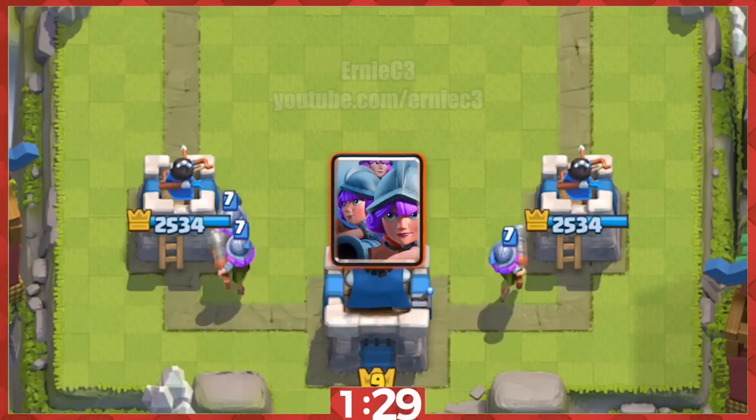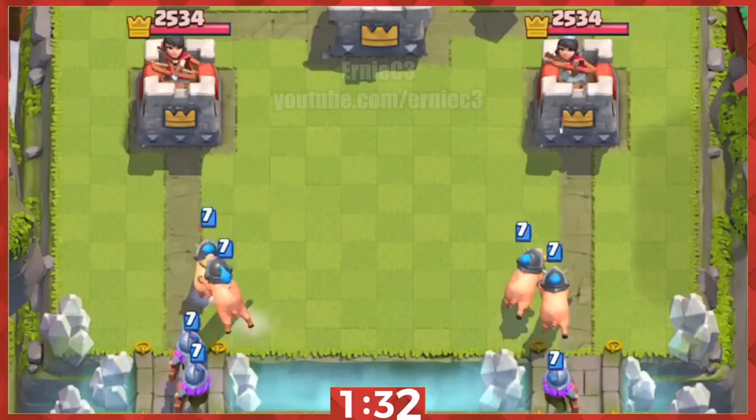13. A great way to protect your split 3 Musketeers is by splitting them at the river to cover both sides.